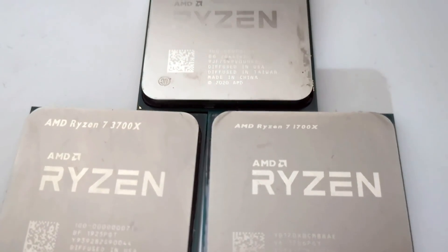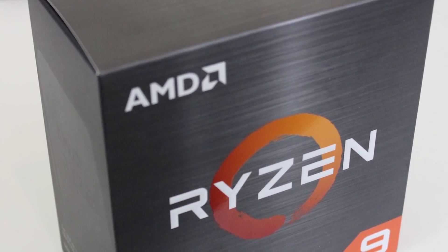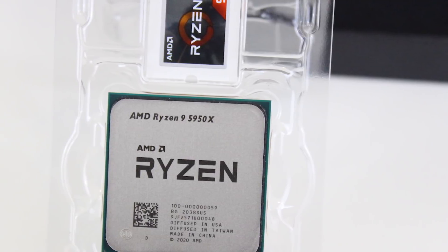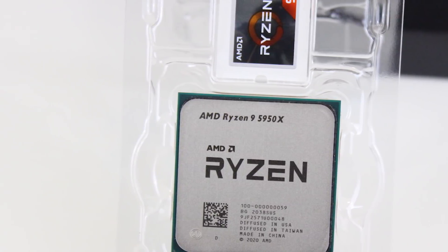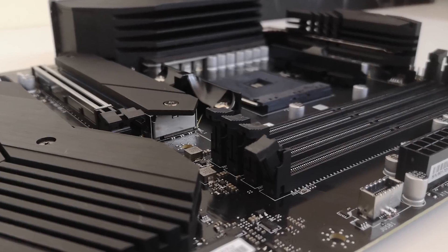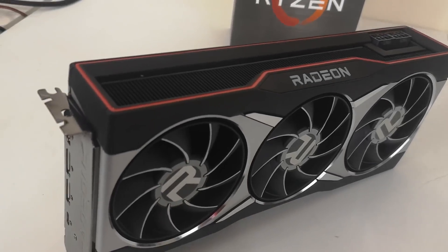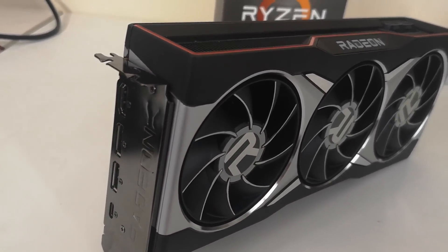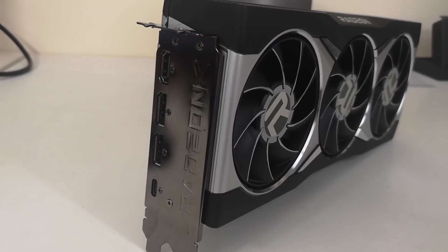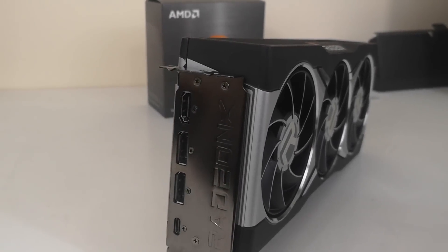Do we lose any performance in gaming in 2021? And how do 16 real cores compare up against 8 cores and 16 logical threads? To answer this question, we'll be testing using a Ryzen 9 5950X paired with an MEG B550 UniFi motherboard, thanks to MSI, as well as a Radeon RX 6800 XT graphics card, thanks to AMD. For testing methodology, I decided that a mixture of both gaming and creative slash professional workloads were the way to go.